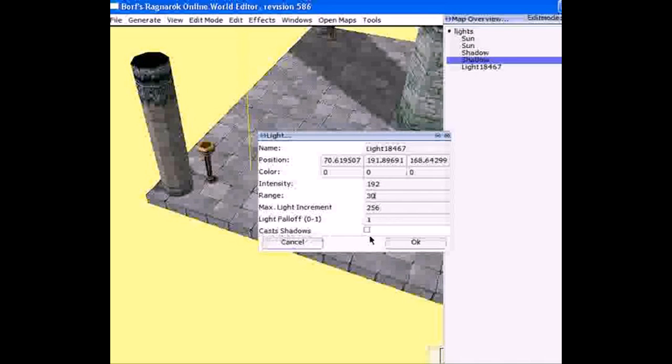Change the range to 25 or 30 for this light. Do not cast shadows and keep this at one. For a good torch color, I usually use 1 and 0.5 — that's what I personally use.